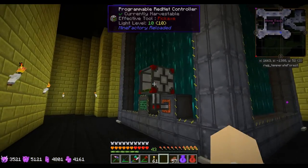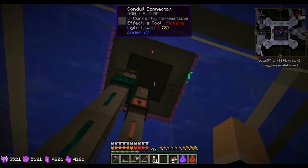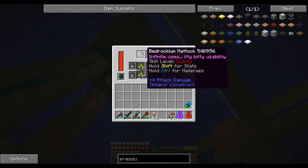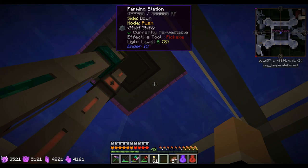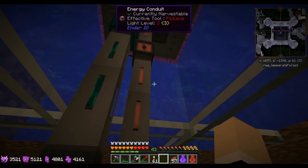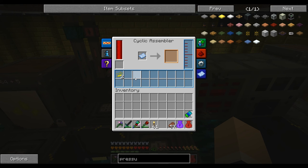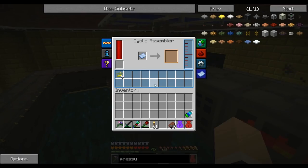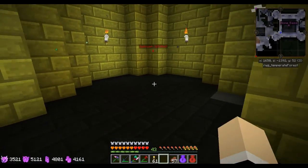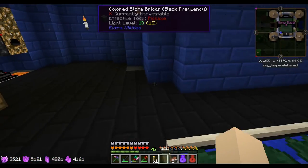Down below the crop farm is my Big Reactor, and I have the EnderIO Farmer up above harvesting everything. I made a Beedrill-O-Matic which has 36,000 uses, and it's been going for quite a few hours. The extra seeds go in here and the essence goes here — this makes Yellorium so I get eight ingots out for every nine pieces of essence. So every time I harvest a whole crop I get a whole stack of Yellorium ingots.